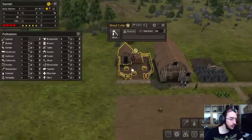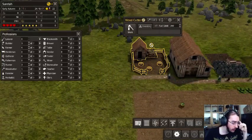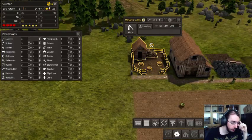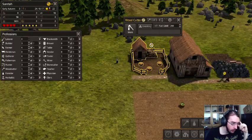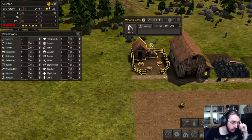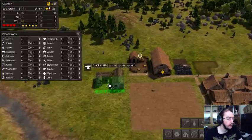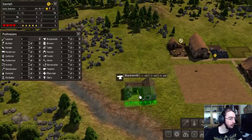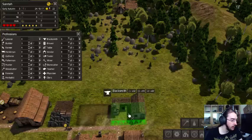We don't have a woodcutter right now. We are low on tools. How do we do tools? Statistics... Resource production. Blacksmiths. New tools from wood and iron. I think we need a blacksmith then. Shall we keep this area free? That would be a good place for blacksmiths, maybe here.